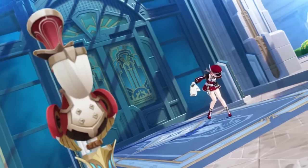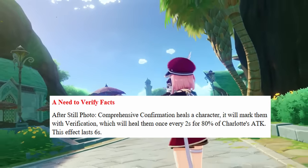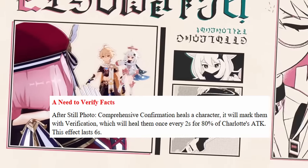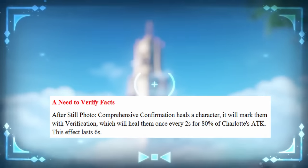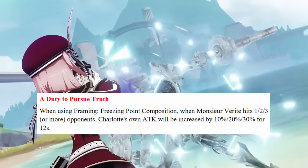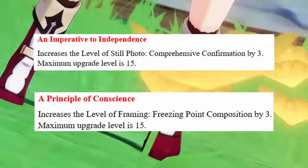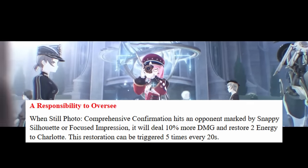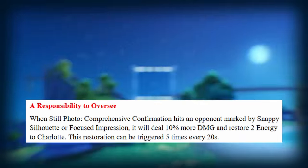Moving on to her constellations. Her first constellation will mark the characters she heals after using her burst with verification, healing them once every 2 seconds for 80% of Charlotte's attack. This effect will last for 6 seconds. Since there's nothing specified about it being only on the active character, I believe it will be applicable for all characters, as the initial heal of her burst is team-wide. If that's the case, this will be an extremely strong upgrade to her kit. Her second constellation will increase Charlotte's attack based on the number of enemies she hits with her elemental skill, which will increase her healing. Third and fifth constellation increase her burst and skill level respectively. Her fourth constellation, when her burst hits an opponent marked by her elemental skill, will deal 10% more damage and restore 2 energy to Charlotte. This restoration can be triggered 5 times every 20 seconds, meaning you can get 10 energy back every 20 seconds.